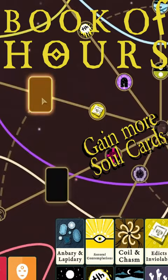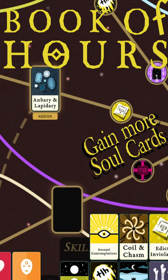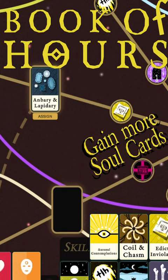But as those get filled, you'll need to upgrade new skills to higher levels to be able to place them in level 2, 3, or higher. Each branch of wisdom will only provide a single soul card type, so make sure to branch out if you want variety.